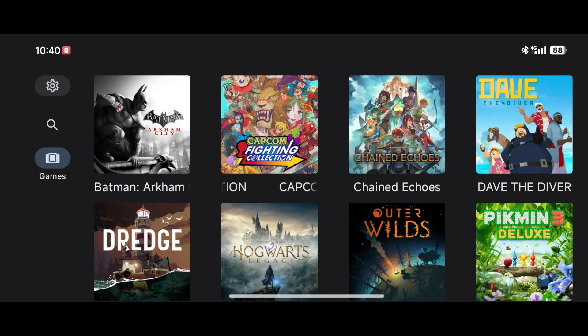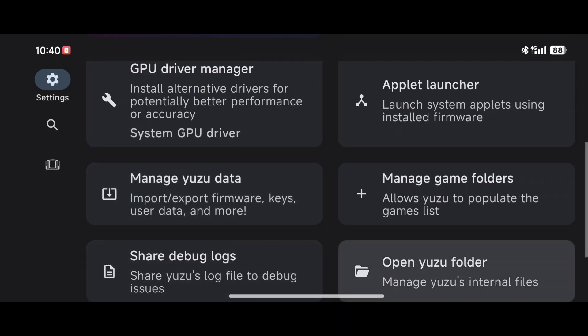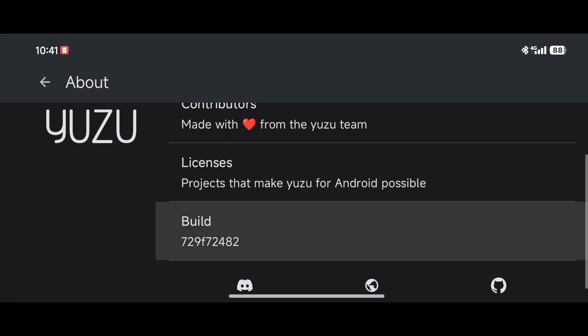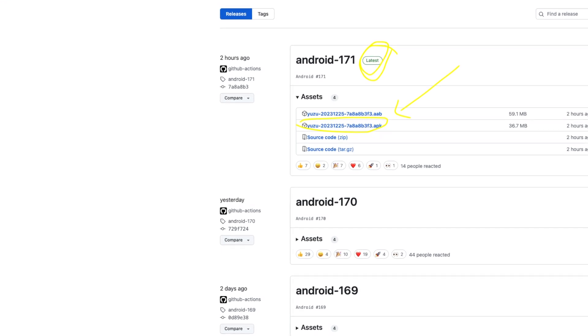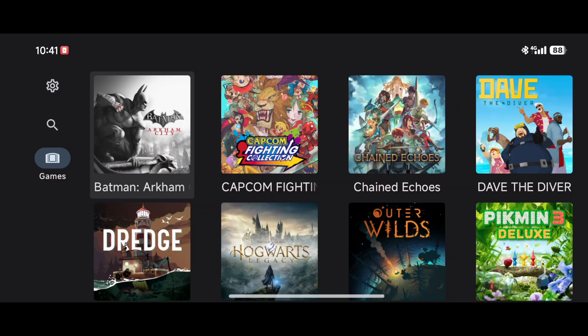Let's jump on to the phone. This is Yuzu with the new Snapdragon 8 Gen 3 chipset. I have 16 gigabytes of RAM — I don't think that matters all that much. This is the latest build of Yuzu, which is really important. I downloaded this on December 25th. What you're seeing on screen right now is the GitHub page where you can get the most up-to-date version, which is important — three weeks ago, this was not working at all.